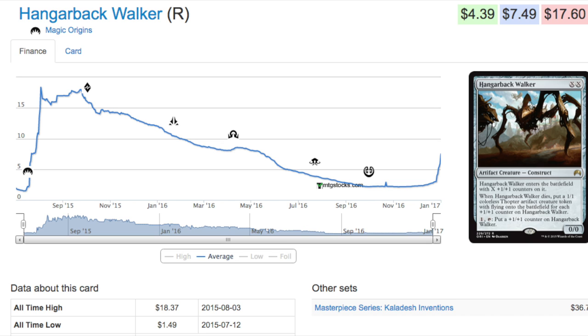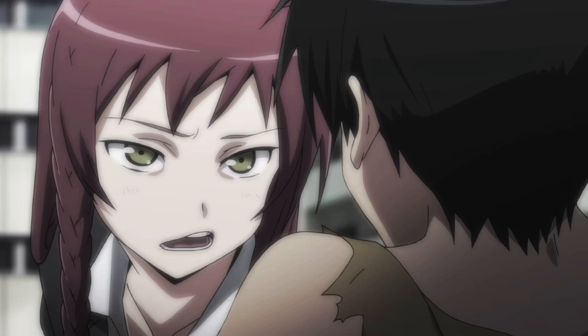If you played during Khans of Tarkir, you should have these cards. But if you did not play during that period and you want to play Frontier — good luck. I'm seeing a flow where a lot of these cards are spiking, and they're not spiking in a forgiving way. A card can go from one dollar to two dollars and back down to a dollar. But a card cannot go from one dollar to five dollars and back down to a dollar — even if it does come down, it'll probably settle around three dollars or two-fifty.